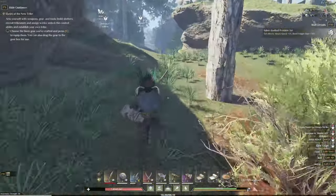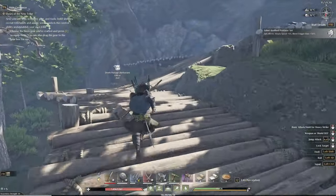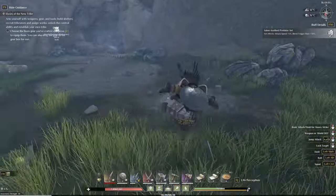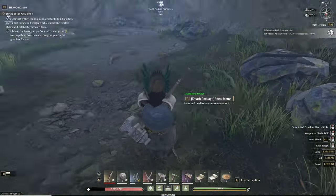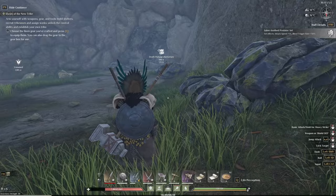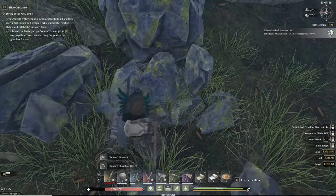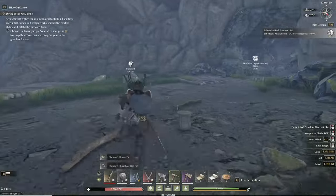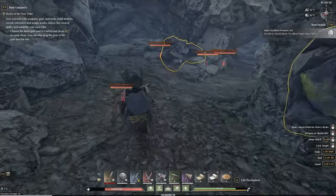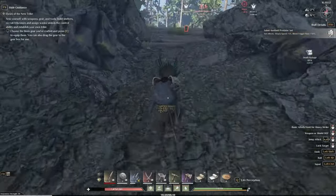We're going to start off with phosphate ore. This is probably my favorite, or at least the easiest to get. I just killed these guys a minute ago — there were three of them, level 27, so that's not too high since this is mid-game. You can see these little rocks with yellow in them; that's going to give you phosphate ore. There's quite a few outside and a lot more inside.